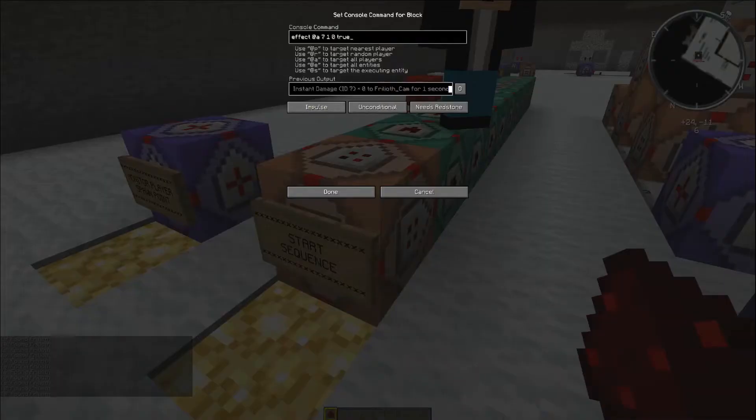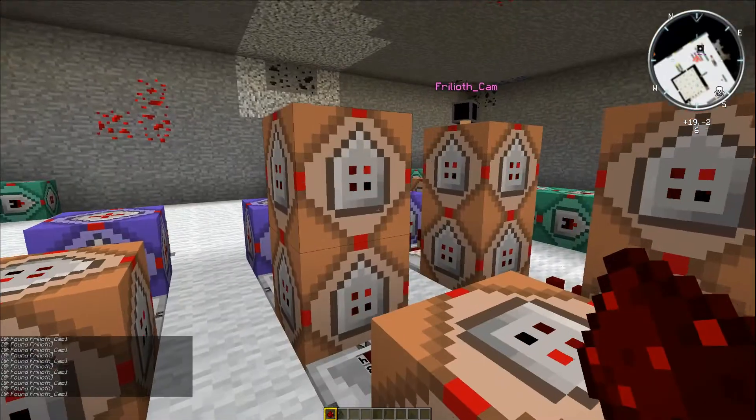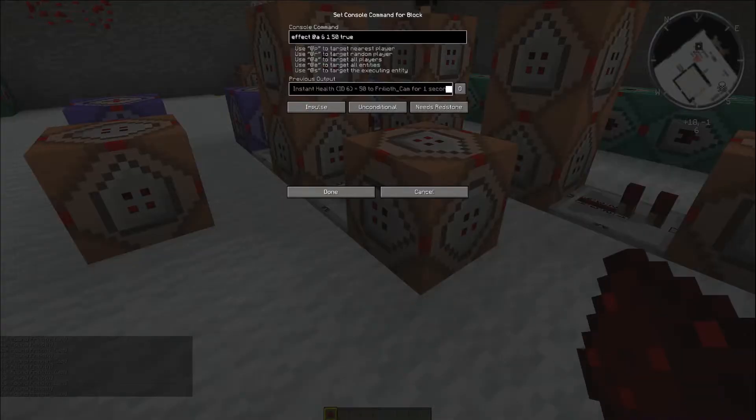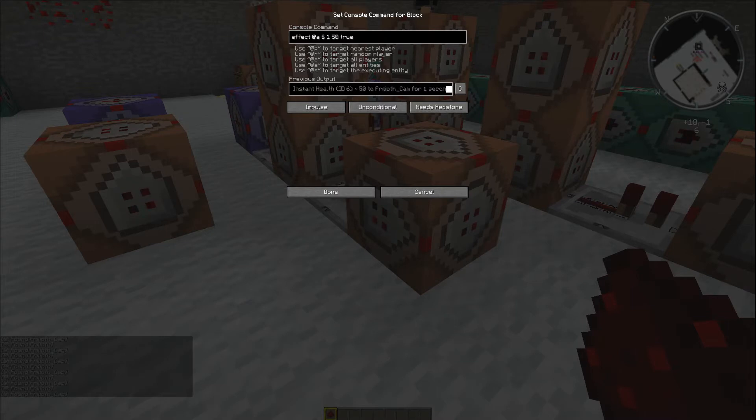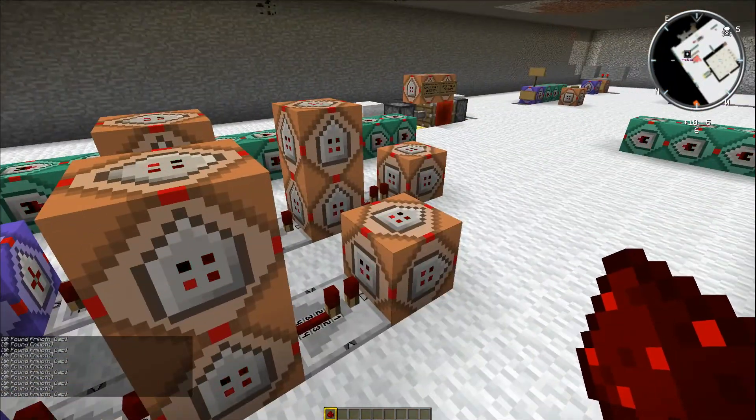So in order to get rid of those, I believe we have to give everybody the effect of instant damage for one second, and then at the end of the command we put 'true', and I believe that takes the particle effects off that effect. So you get the instant damage effect over there, and then this one a few ticks later gives you the instant health effect which heals you back up again. I've also given the command a 'true' state which I believe takes the particle effect off. We'll work on that — it's a work in progress. I haven't tried that since I've put it on there.